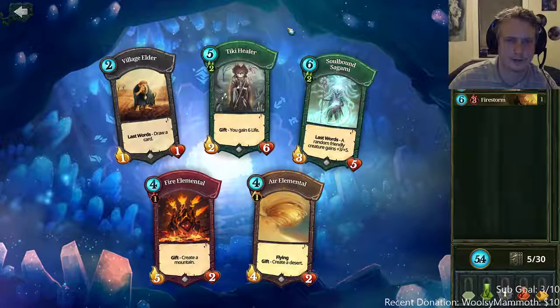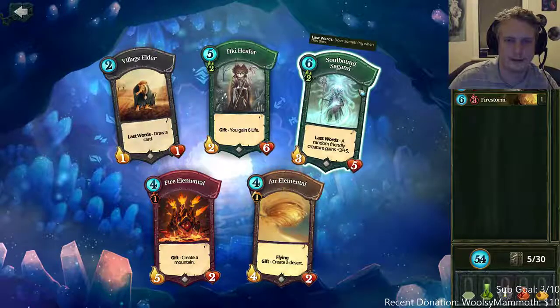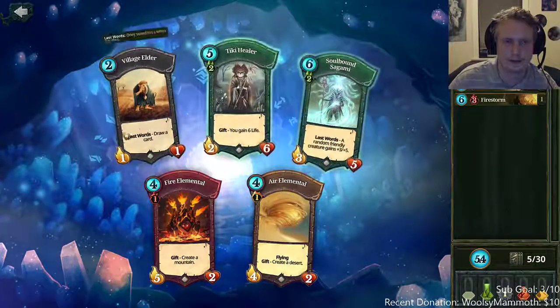Fire elemental — you always want some land ramp in Pandora so you can get lands closer to them. It's really important for endgame in Pandora, and just any lane or even any elemental is good. These other cards are kind of meh, so we'll get the elemental.